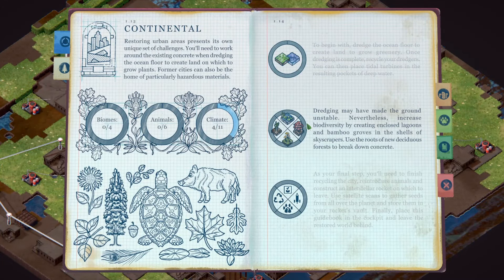We've unlocked the next phase - increase in biodiversity, create enclosed lagoons, bamboo grows in the shells of skyscrapers, use the roots of new deciduous forest to break down concrete. That last two percent should be done with plants. We've got some rumbling and radiation cleansers - this is the map where we start getting radiation. Let's get a bamboo nursery - 47 there, 42 there. I should bring up the humidity a little bit.